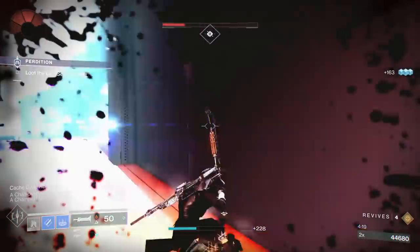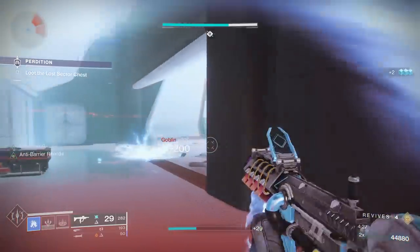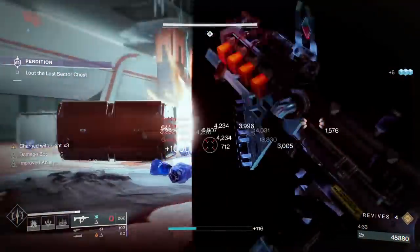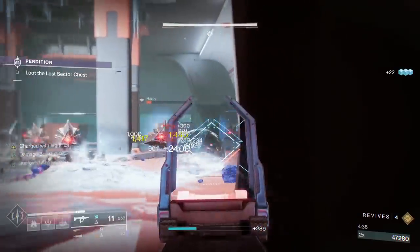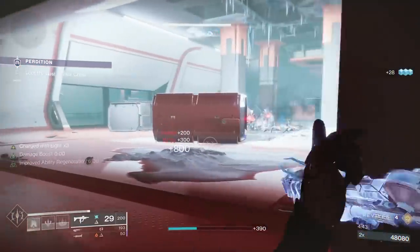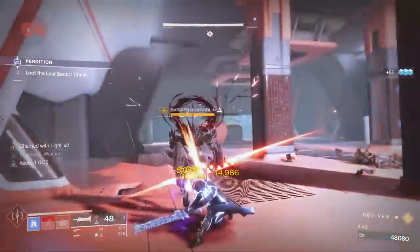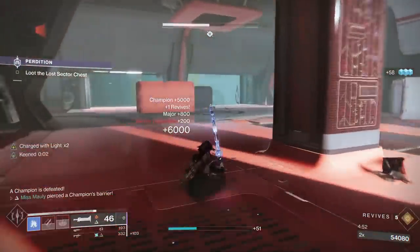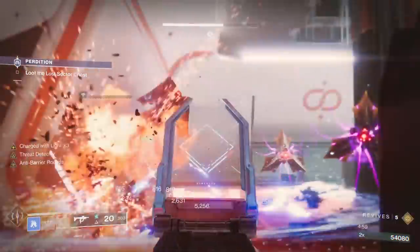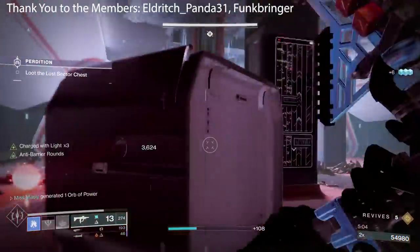In the boss room, we're just clearing enough adds so that we don't get melted when we go out and try to get these Barrier Champions. Building up our three stacks of light, and then we're going after this first Barrier Champion - take him out with Lament and reposition ourselves. Then take out the last Barrier Champion, and that is it for all three classes. 1280 Lost Sector Perdition.